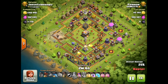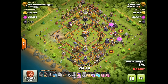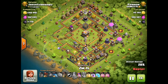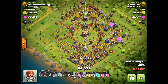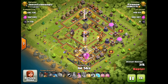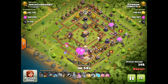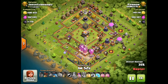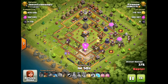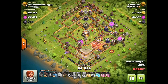Here we go with the quick deployment of the first Hound. Surgical Loons in behind targeting each defense — two or three Loons. I've got this in slow motion to help you out. There's going to be a Rage near the Eagle. That Hound has finally made it over to that air defense, absorbing any air traps in the way. Here's another Hound going in. With the Eagle being taken out, notice how the Loons are being deployed in a counterclockwise direction — that's important so that the Loons will head around the ring of the base.